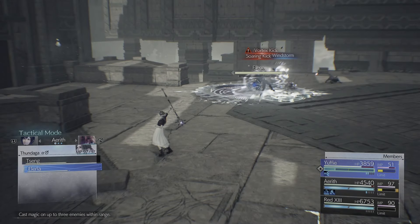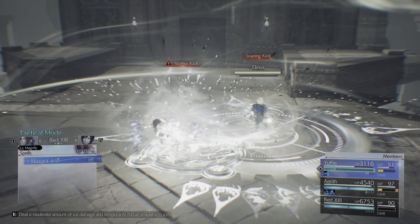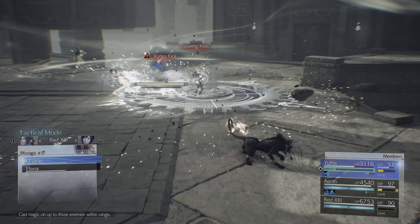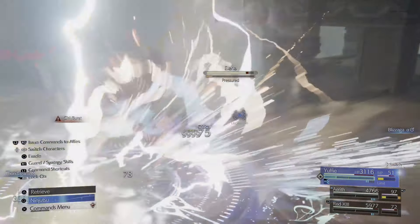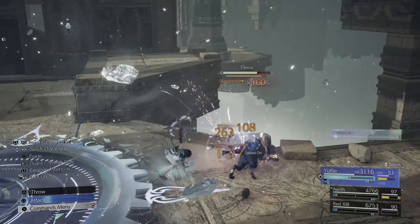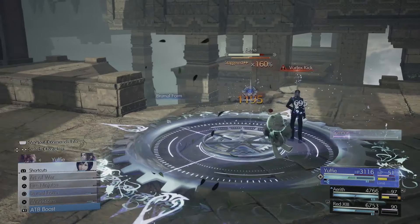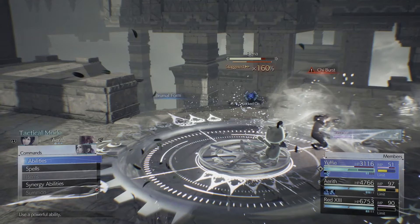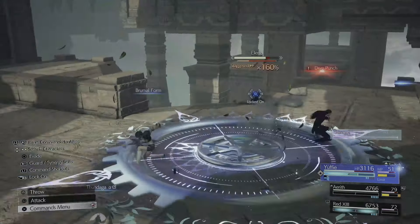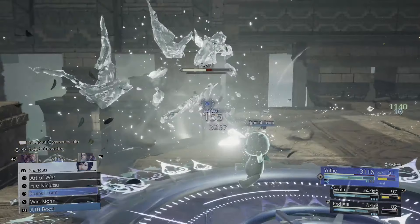With Brumal Form, you're going to use Thundaga on Elena and Blizzaga on Senguen. We're going to keep doing that for the rest of this fight. As you can see, Elena is staggered now. Switch to Yuffie, keep spamming Brumal Form, and every time Aerith and Red 13 get two ATBs, cast level 3 magic on them to push them into the second stage.